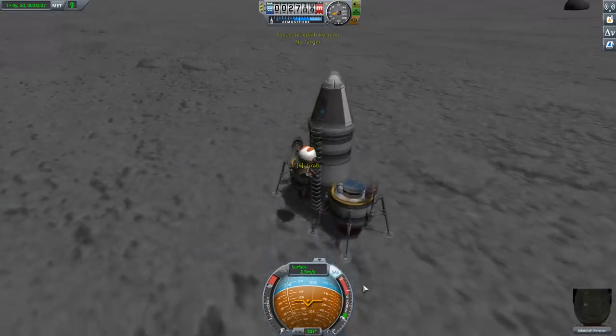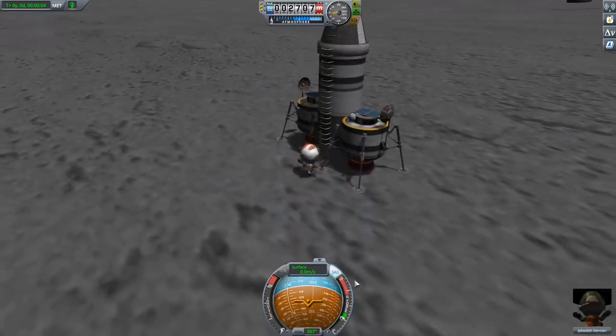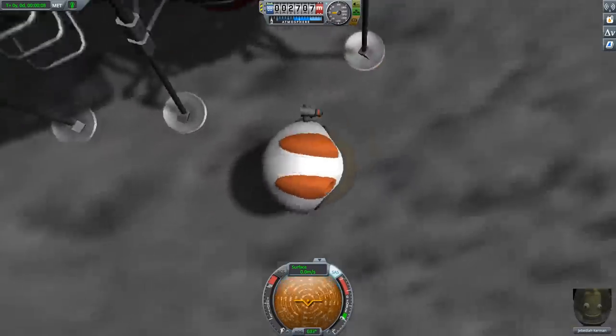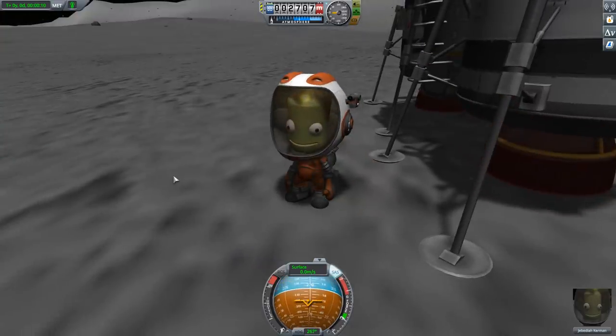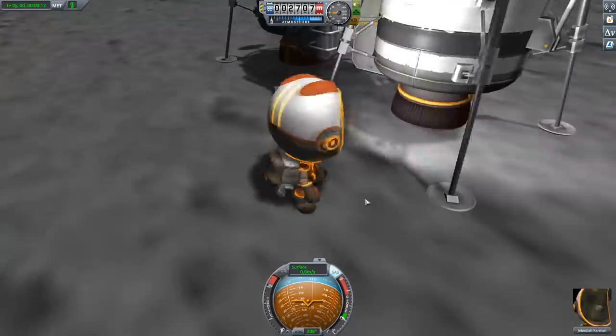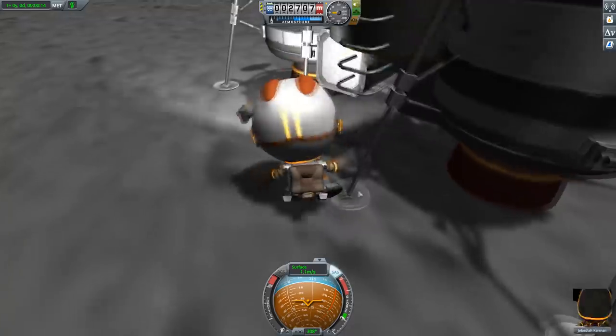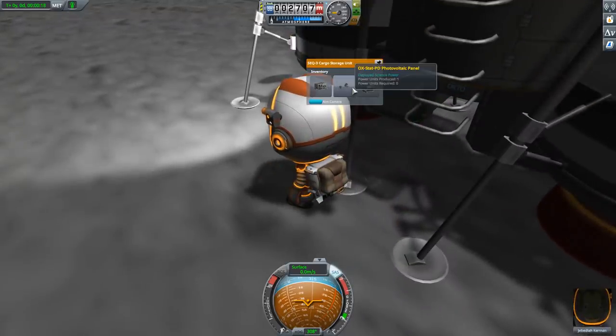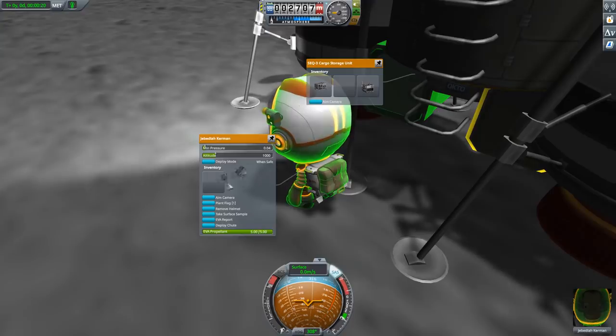Since we're on the subject of spacesuits, the expansion does give you another new suit for your kerbals. These look very much like the suit from The Martian — it has this little camera hanging off the side — basically supposed to be a high-tech suit. If you remember, Making History came with an old school cosmonaut-type suit.